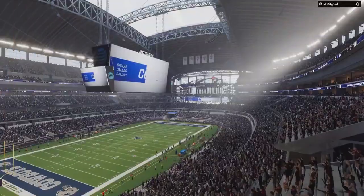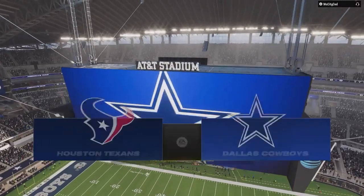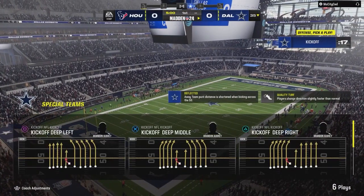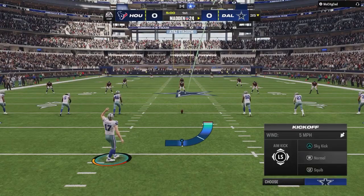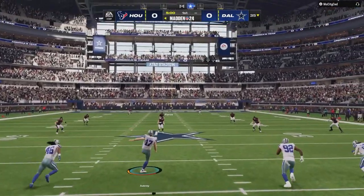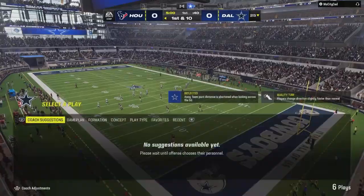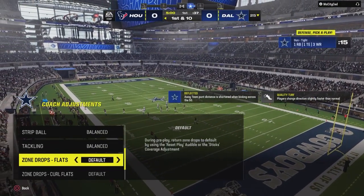EA Sports coverage of the NFL brings us to the heart of Texas and the very wonderful AT&T Stadium in Arlington. We've got a pretty good one on tap here as it'll be the Houston Texans taking on the Dallas Cowboys. Set for football now at AT&T Stadium, Brandon Aubrey has the honors and we are underway. That one will bounce out of the back of the end zone, so we will start here at the 25.